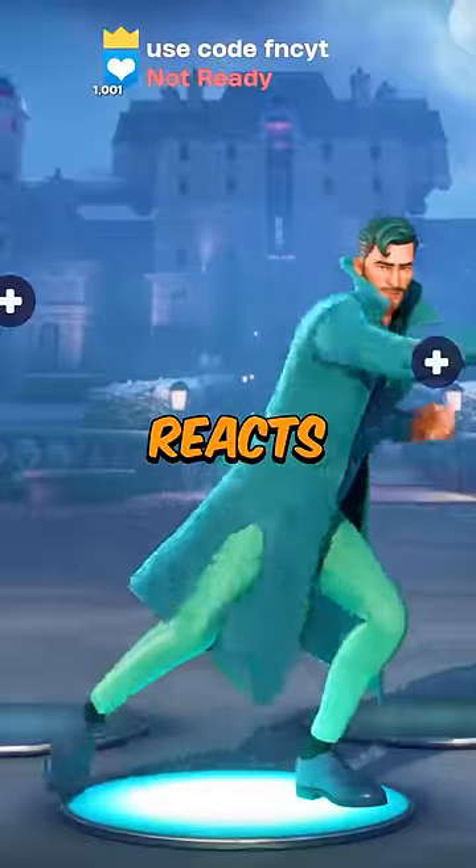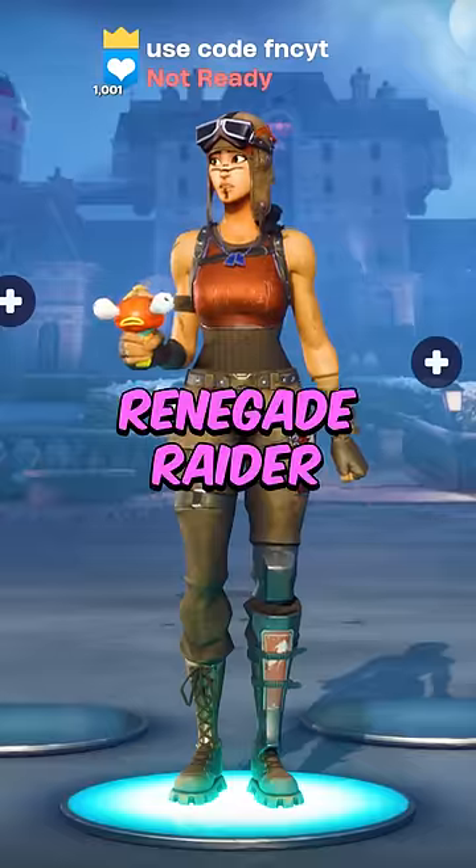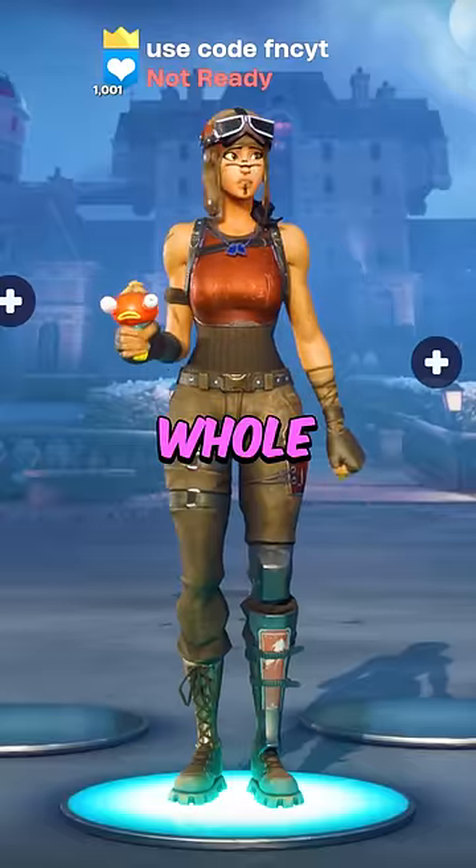Number 5: Taylor. Reacts to heals and damage — L-skin. Number 4: Renegade Raider. You'll get teamed on by the whole lobby.